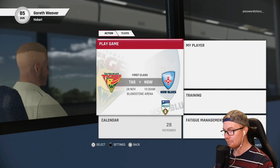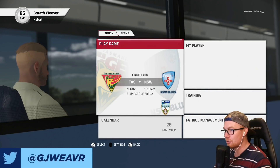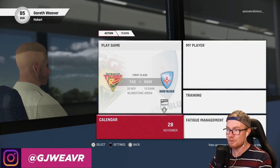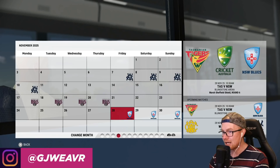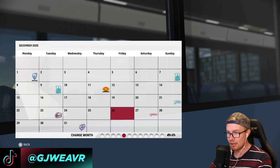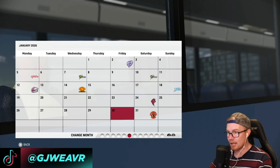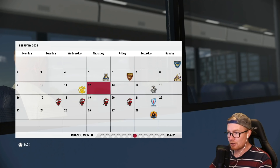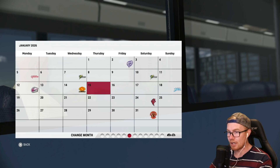Hey guys, welcome back to another episode of this Cricket 22 career mode. Today we're playing another first class game against the Blues at Blunton Arena. This will be our last first class game for quite some time — after this we've got some BBL, then some PSL in February, then we'll kick back in with some Sheffield Shield. Exciting times all around!